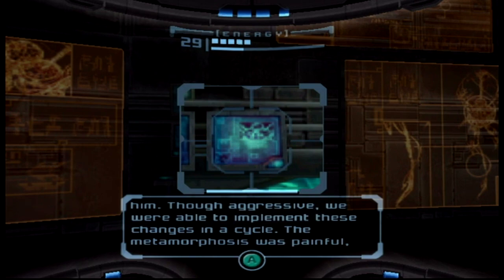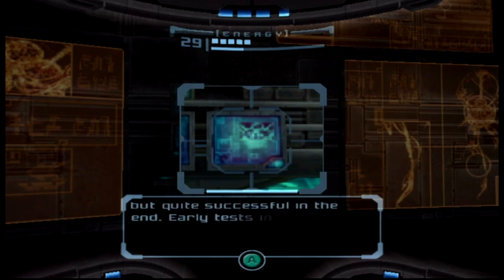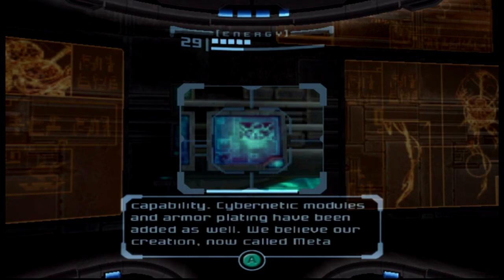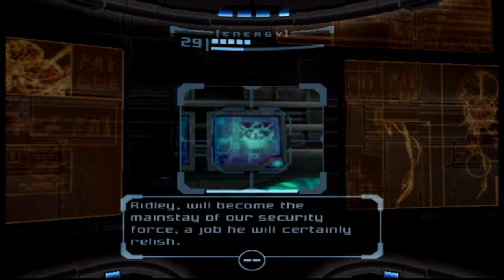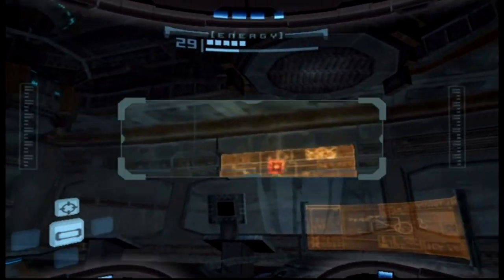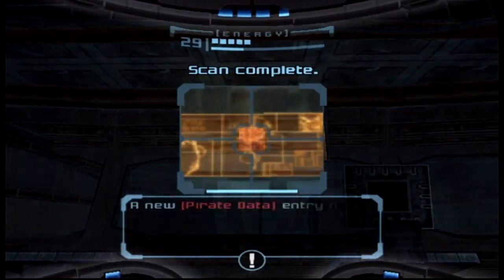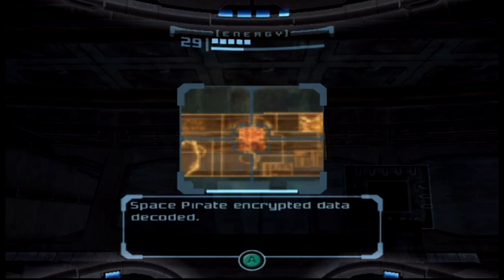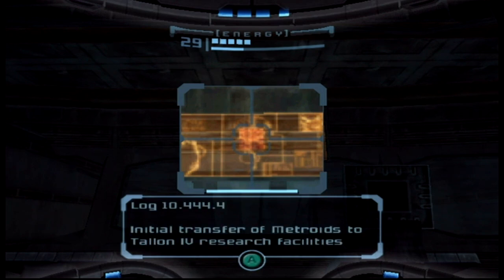I'm just imagining the one scientist in the background — 'I spent five years making that thing!' They're talking about how Ridley basically came home to lick his wounds and they made him harder, better, faster, stronger. This is Meta Ridley they're talking about. Was he meta when we saw him in the atmosphere flying over Fendrana Drifts? I think so. They made a whole bunch of new cybernetic painful augmentations to him and now he's super strong.